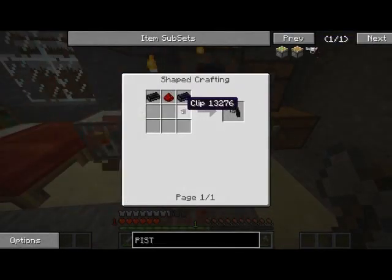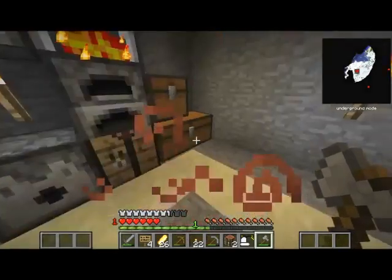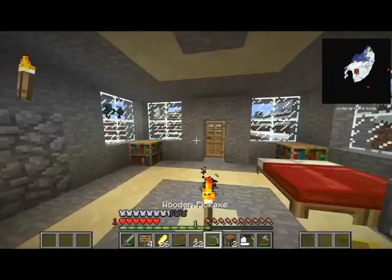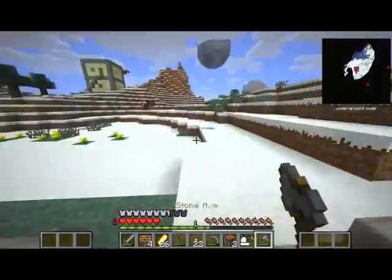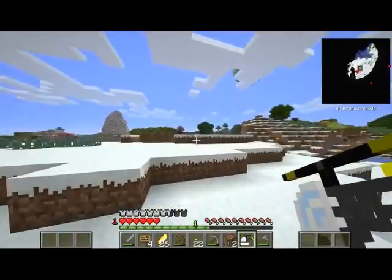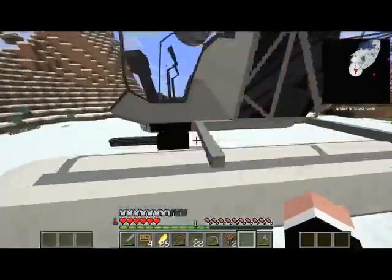You just need black iron ingots, one redstone, and a clip. The guns aren't really good in this mod — they kind of suck. So let's give this a test flight. I don't know why there's no sound projecting — that's very, very weird. Let's test fly this baby.